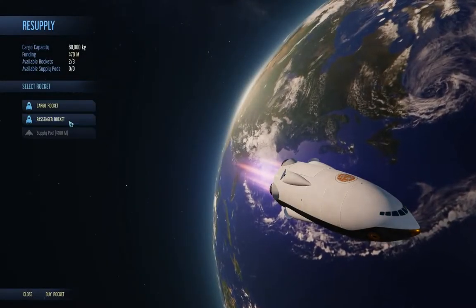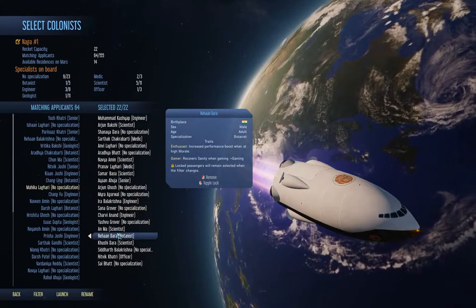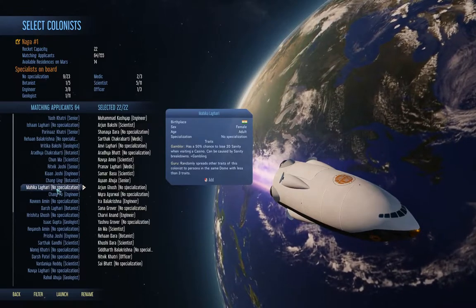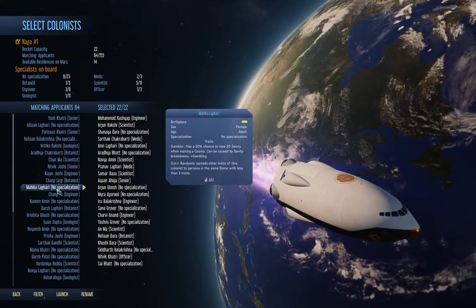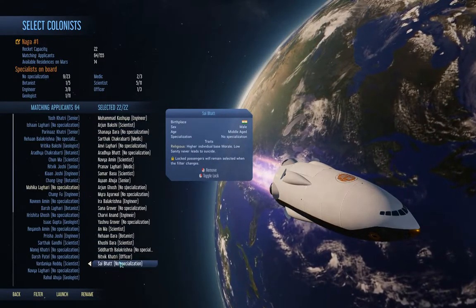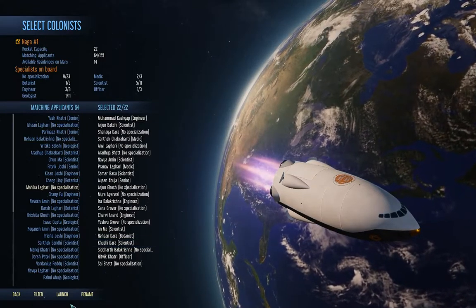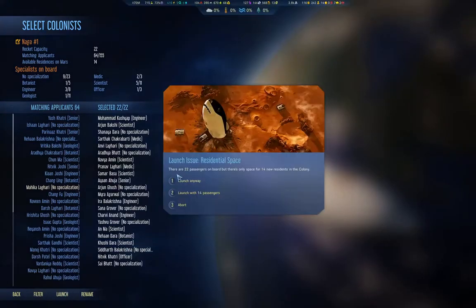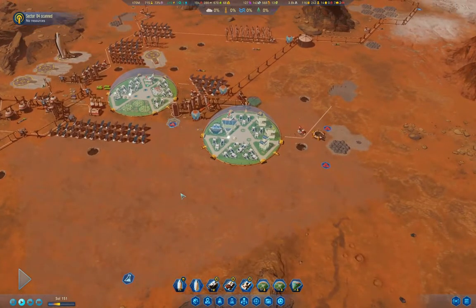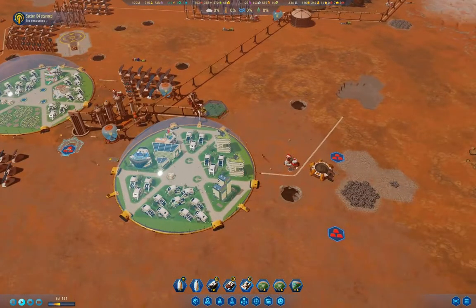We can call in a passenger rocket here. Why is that one white? So we can call in 22 passengers — well, let's do that. We'll launch it anyway. And what we need to do is get more living spaces.